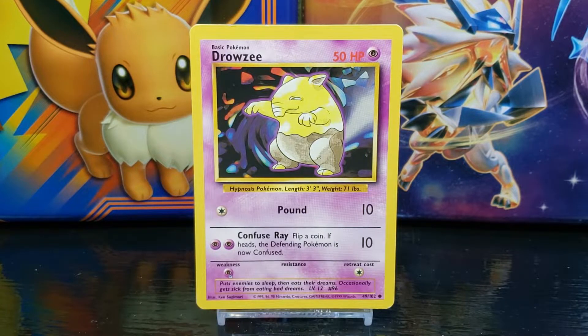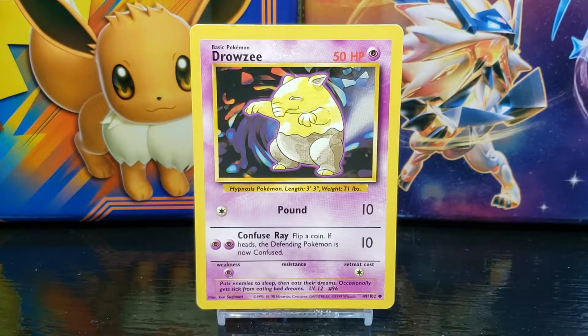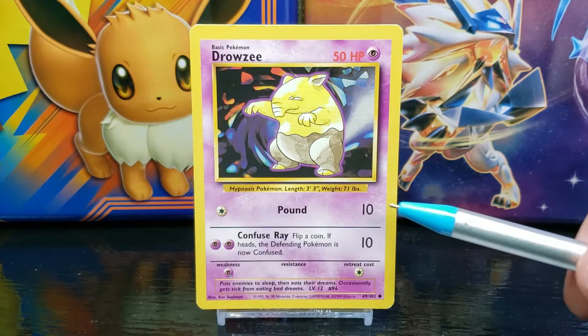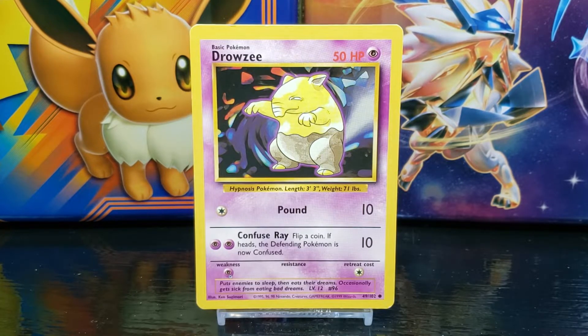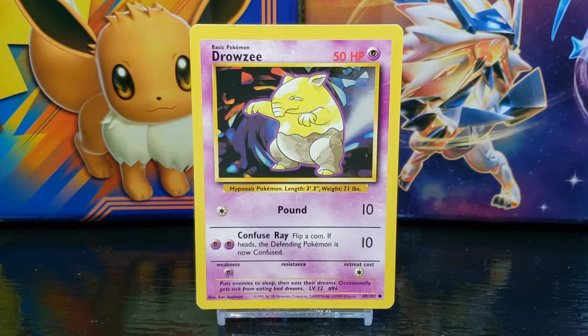Below the data you have the Pokemon's attack moves or abilities. Drowzee's first move is Pound — the attack does 10 damage and the requirement to use the attack is one Colorless energy. Drowzee's second move is Confuse Ray,